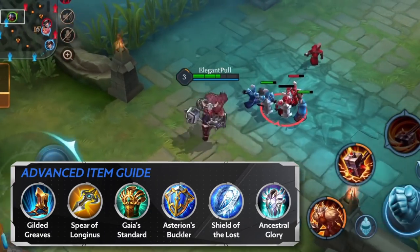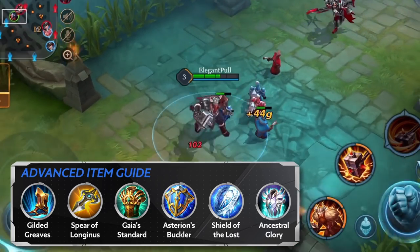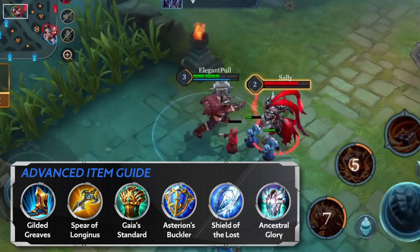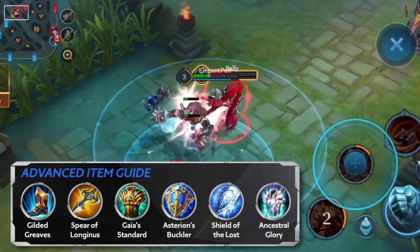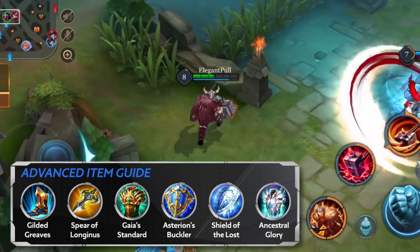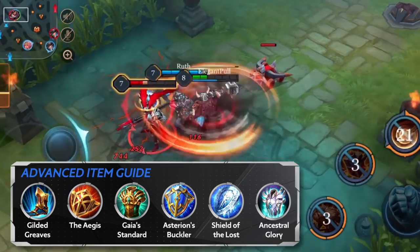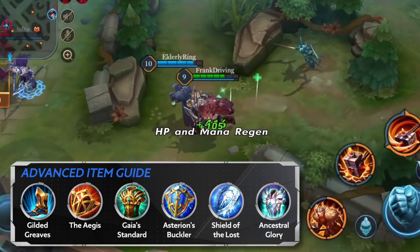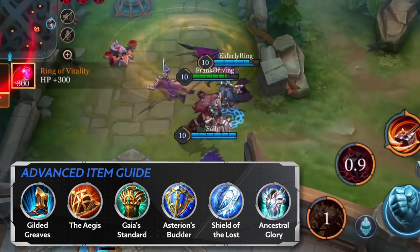For the second item, all choices have pros and cons and mostly depend on how your team is doing relative to theirs. Get Spear of Longinus if you have an advantage over the enemy, as its passive will help Ormar and allies snowball even more. If the enemy team is in a superior position or it's unclear, get more defensive items such as the Aegis, as its passive goes well with Ormar, especially in protracted small group battles where he can get even more Gut Punch triggers and control effects off.